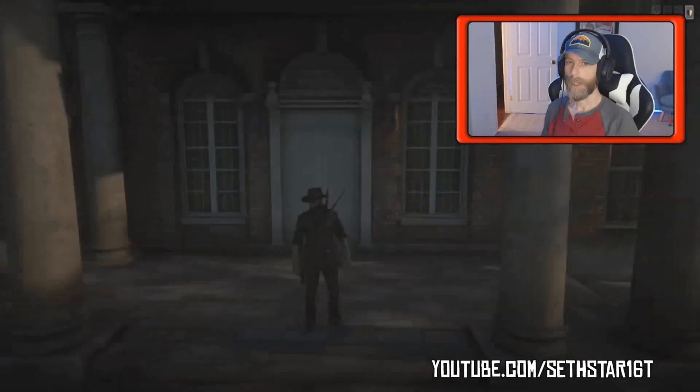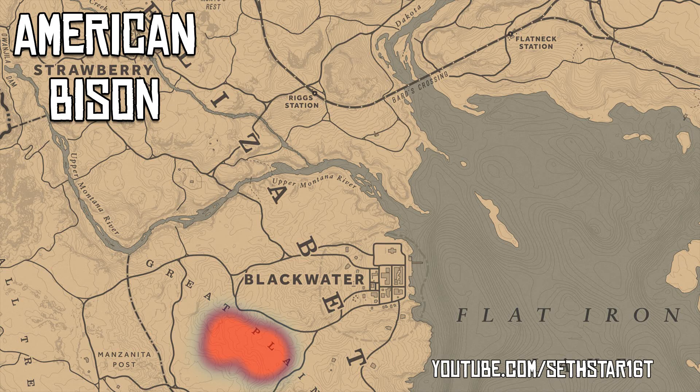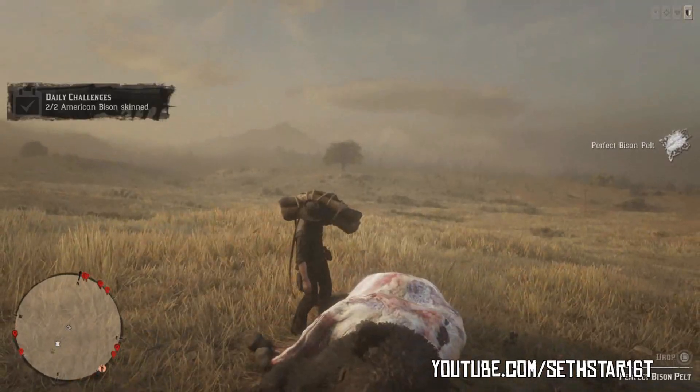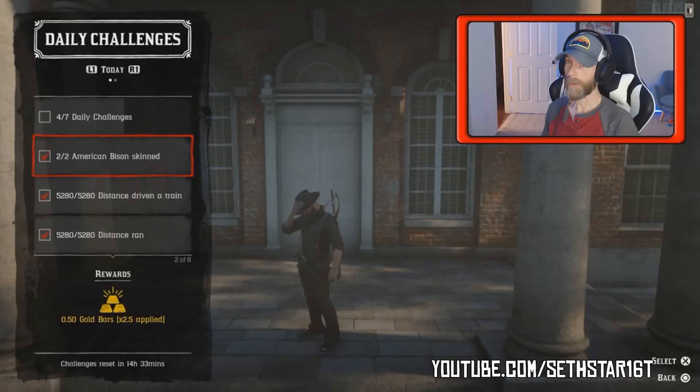60-second Red Dead Online Daily Challenge Guide for July 12, 2019. Number 1: American Bison Skin, marked on the occluded heat map. Let's start our day in Blackwater and leave on foot so we can work on number 3 at the same time. Quick tip: poison arrows provide one-hit perfect kills every time. Now let's knock down some birds and pluck them while we're out here so we can work on number 4 at the same time.